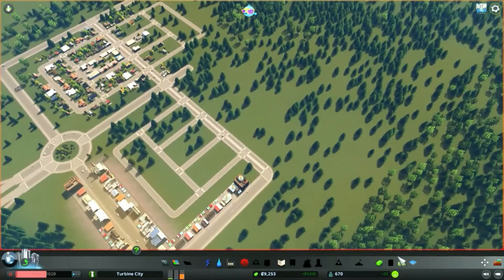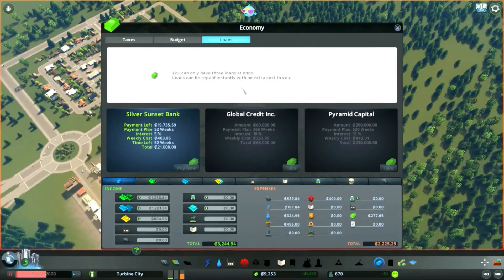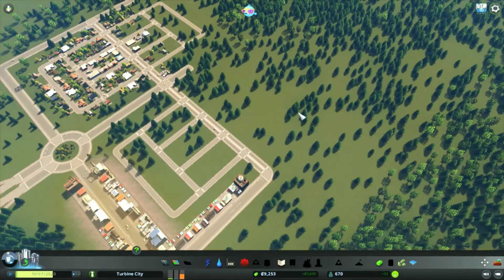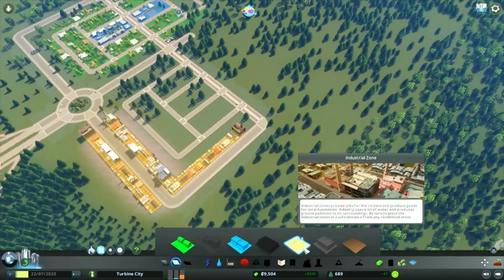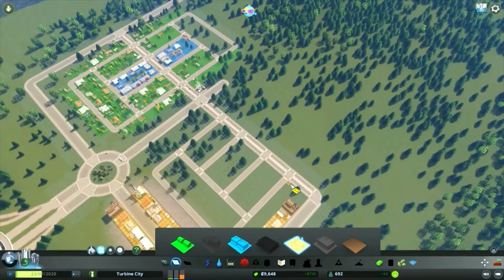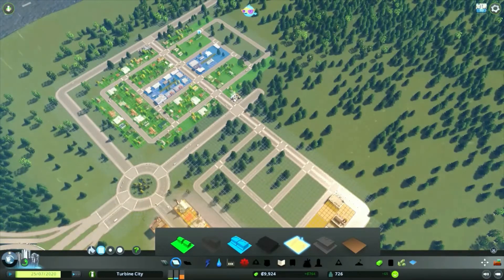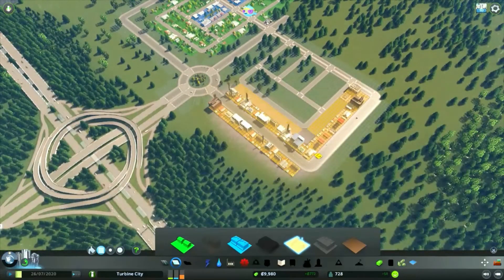The garbage trucks are out and about. Starting to lose power again, so we'll go ahead and pop it up to 100% — hopefully that should see us okay for the next wee while. That seems to be the power sorted for the meantime. Need to fill in some more of this industrial area; seems to be our highest demand at the moment, so we'll fill in this section.